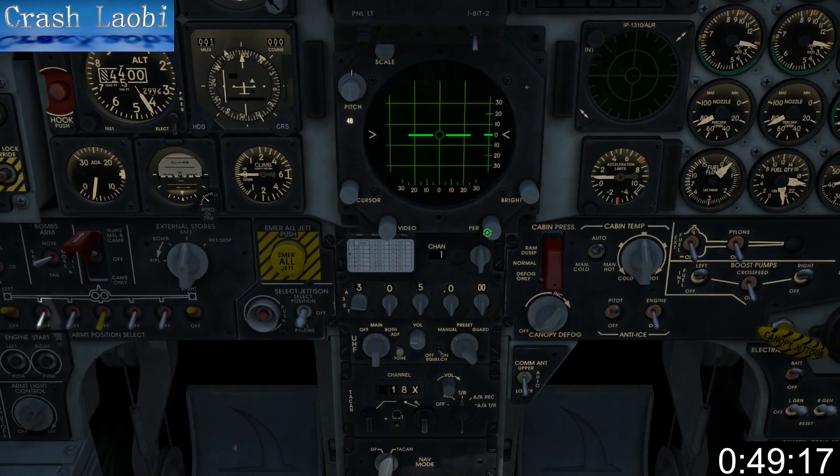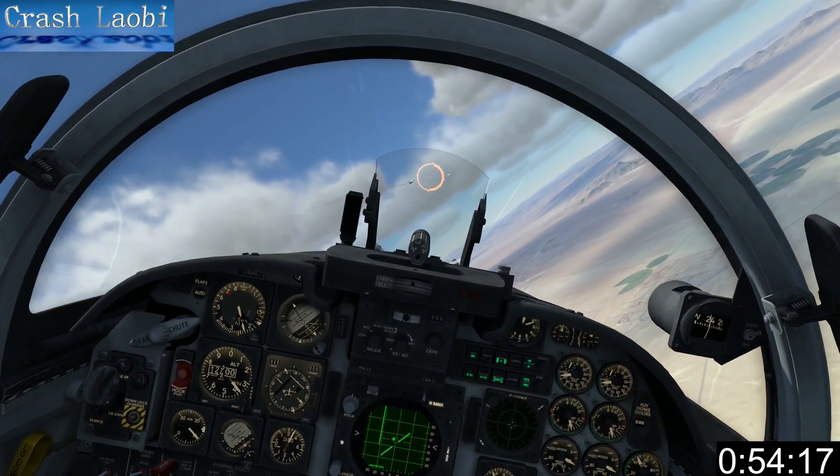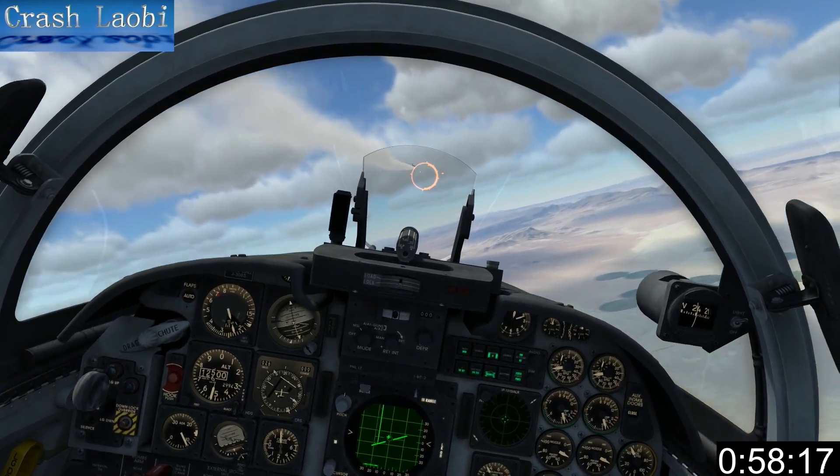Pair controls image latency and bright adjusts the backlight. When you lock a target by pressing the dogfight missile forward switch, the target is compressed to a B-sweep on the left, while the main screen enters chase or boresight mode.